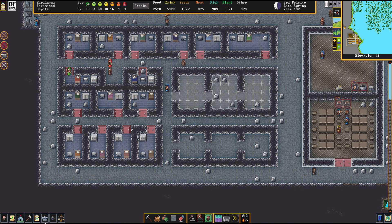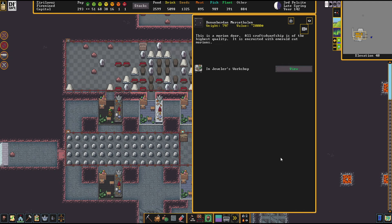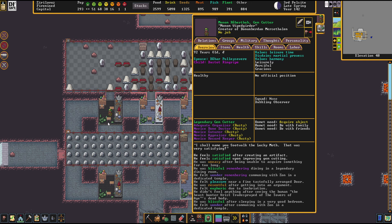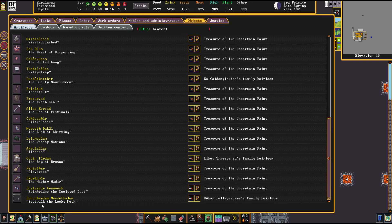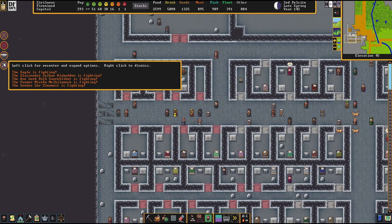So he created a gemstone door. While he created something unique to dwarvenkind, he went away snickering and sniveling. Monom Wipedgirder, you stay a weird one.